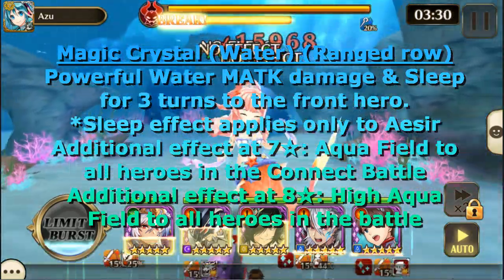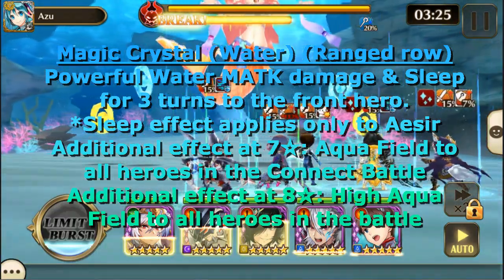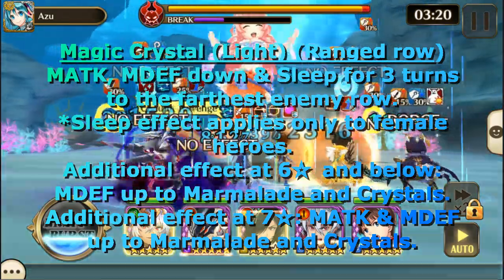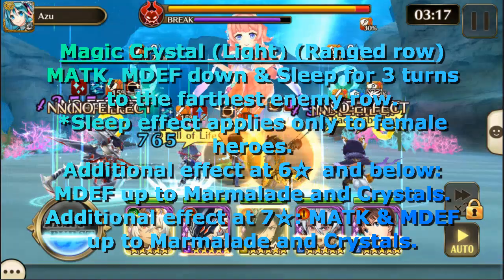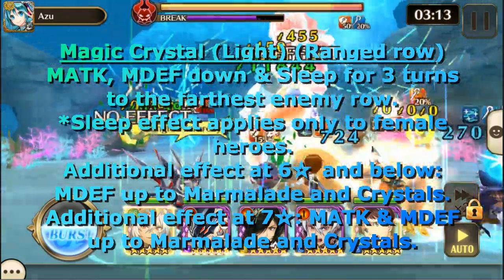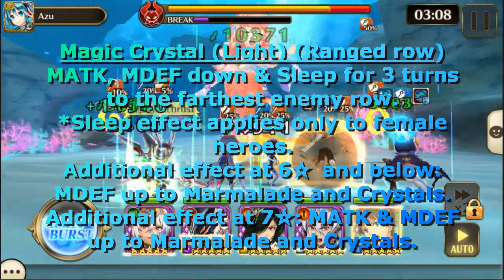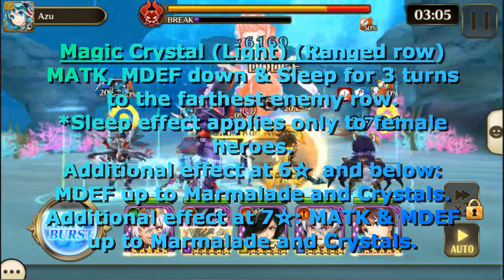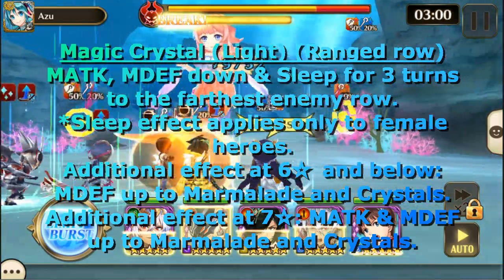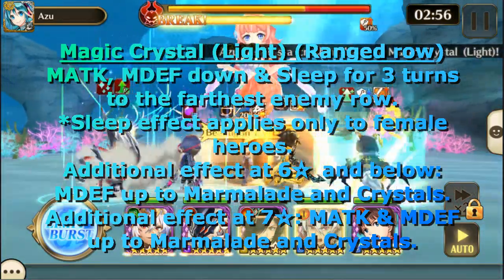Additionally, at seven star, these crystals apply Aqua Field, and at eight star they have High Aqua Field. The Light Row Crystals are in the Ranged Row and they have Magic Attack and Magic Defense down and Sleep for three turns to the farthest enemy row. Sleep effect applies only to female heroes. Additionally, at six star and below, it's Magic Defense up for Marmalade and Crystals. At seven star and up, it's Magic Attack and Magic Defense up for Marmalade and the Crystals.